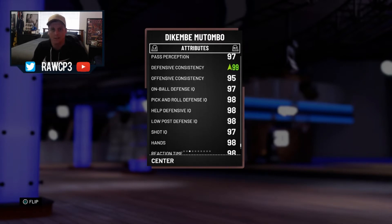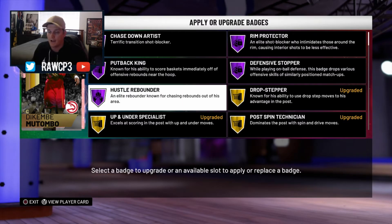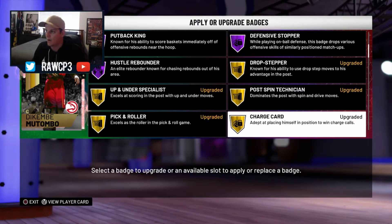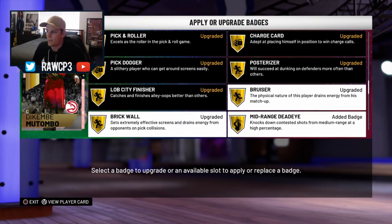Let's go check out his badges and then we'll get into some gameplay. I'll show you the badges through this menu so I can show you which ones I added as well. So we've got chase down, hall of fame, rim protector, defensive stopper, put back and hustle rebounder as his hall of fame badges. Then going into the golds - he's got drop stepper, post spin, up and under, pick and roller, charge card, posterizer, pick dodger, lob city, bruiser, and he's also got brick wall.